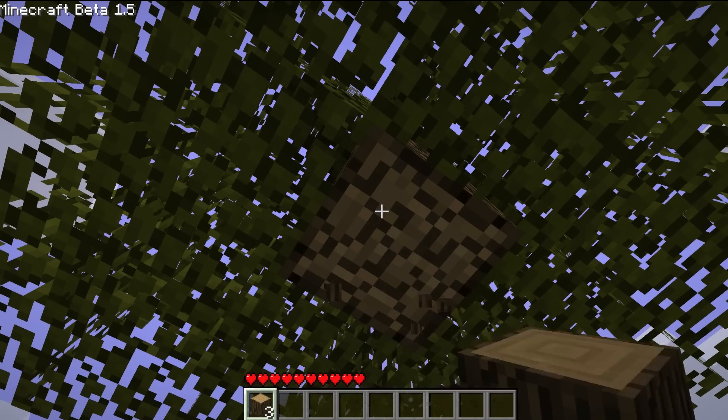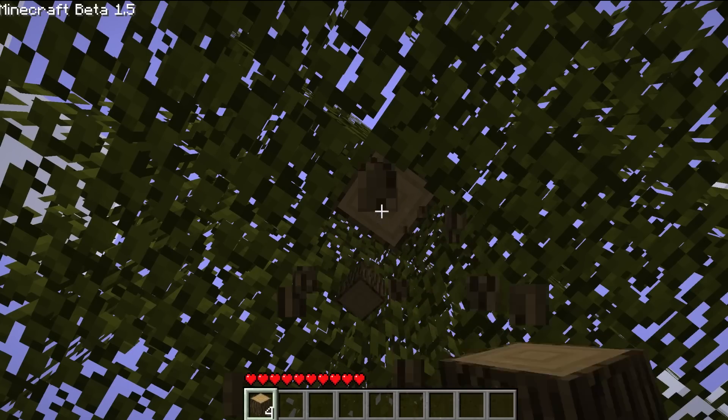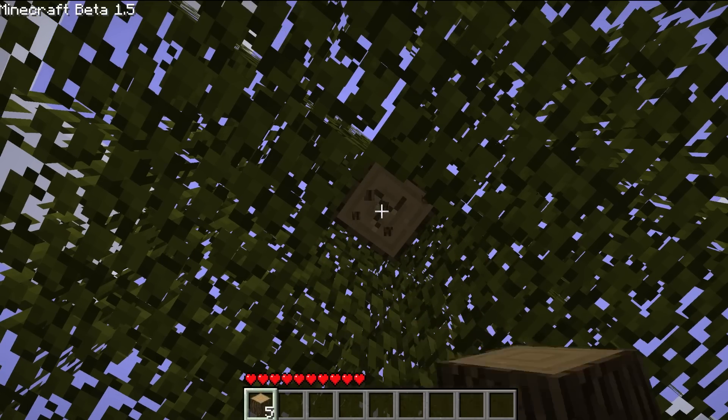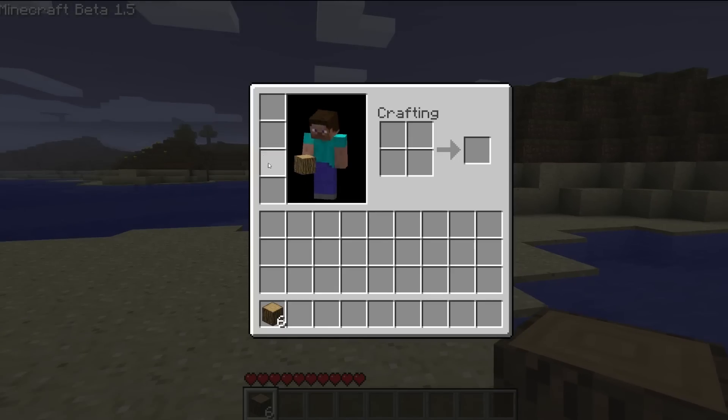We are going to take some wood and we have a couple logs of wood, but we need a whole lot more if we are going to build some nice house or something. It is kind of sad that there is not a lot of things we are going to be able to add to that house, since not everything that is in Minecraft at the moment is in the beta. So we are just going to live off simplicity.